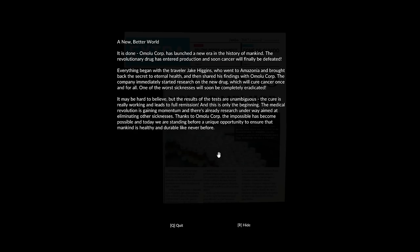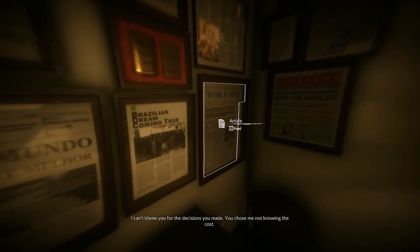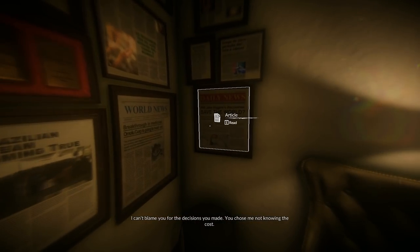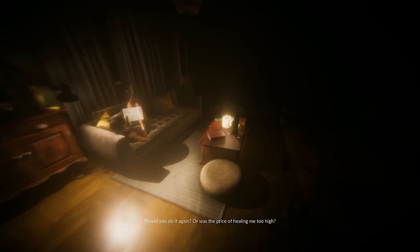The Omela Corp has launched a new era of history of mankind - the revolutionary drug has entered production. Soon cancer will be finally defeated. Everything began with the traveler Jake Higgins, who went to Amazonia and brought back the secret to eternal health, then shared his findings with the Omela Corp. The company immediately started research on a new drug which will cure cancer once and for all. Wow, what a great corporation. Brazilian dream coming true. Will Jake Higgins's discovery save the world? Or was the price of healing too high?